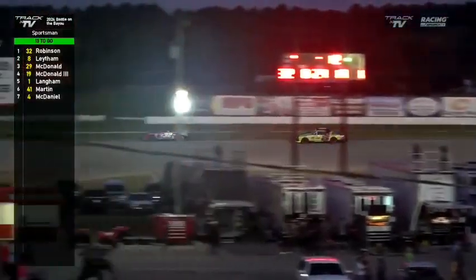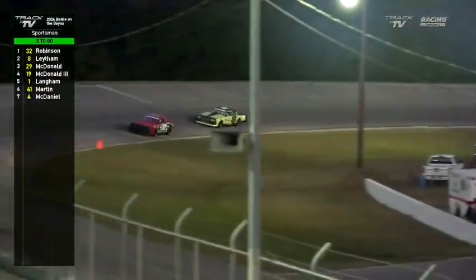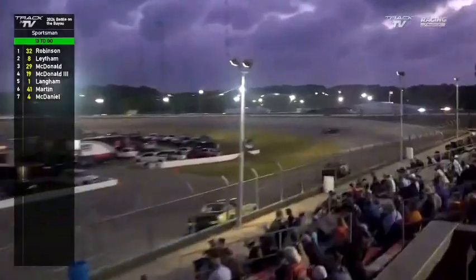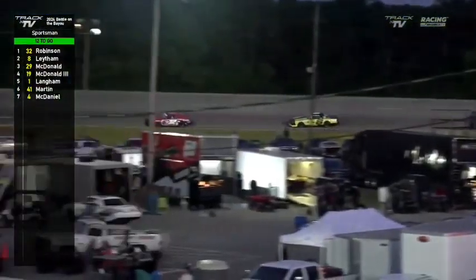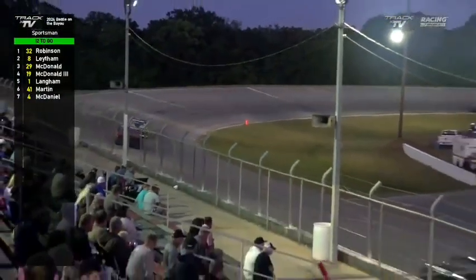When they get back to the start-finish line it'll be 13 complete and 12 to go — that's the halfway signal on a 25-lap race. Coming to halfway, BJ Latham is still right there, down to four tenths of a second behind Chad Robinson. Each corner he is gaining, and if Chad Robinson gets those right-side tires off the racetrack again, BJ Latham is going to have a chance to get even closer.